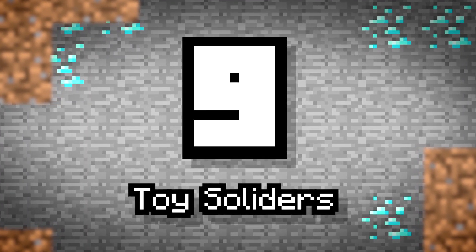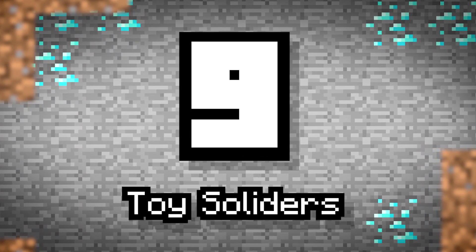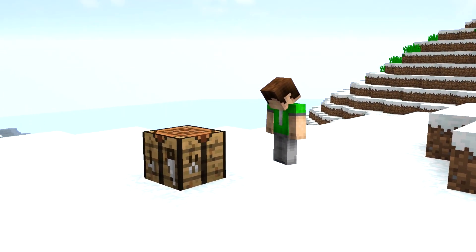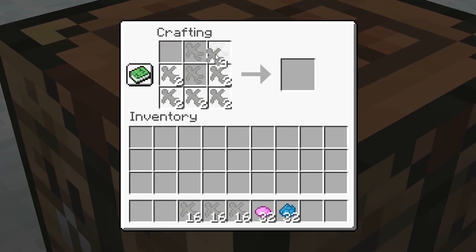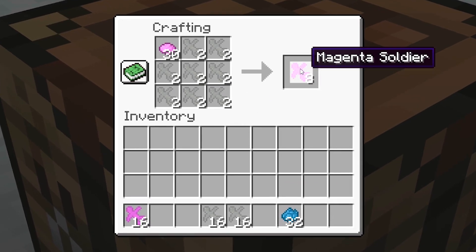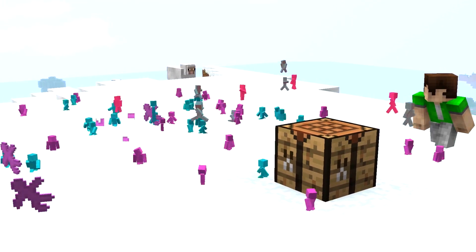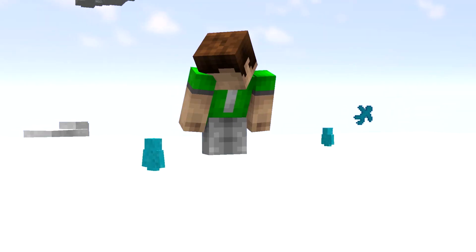Number 9: Toy Soldiers. Another fun addition for Christmas — the best things a young kid could play with: action figures and toy soldiers. Craft them with clay and place them down to fight, march, and siege it out to find the champion. These little guys are awesome.